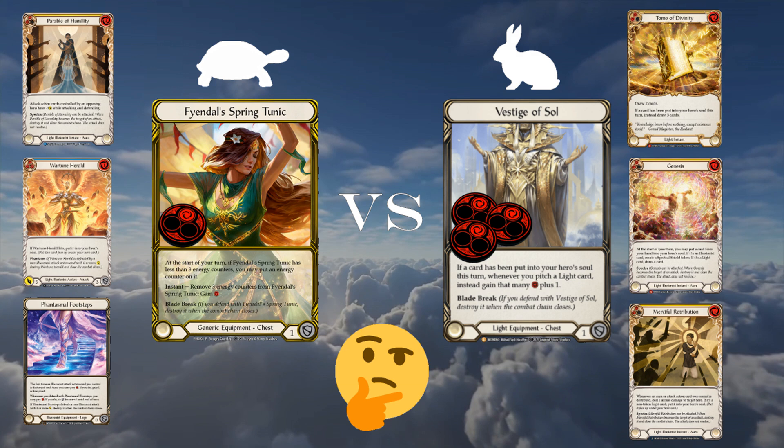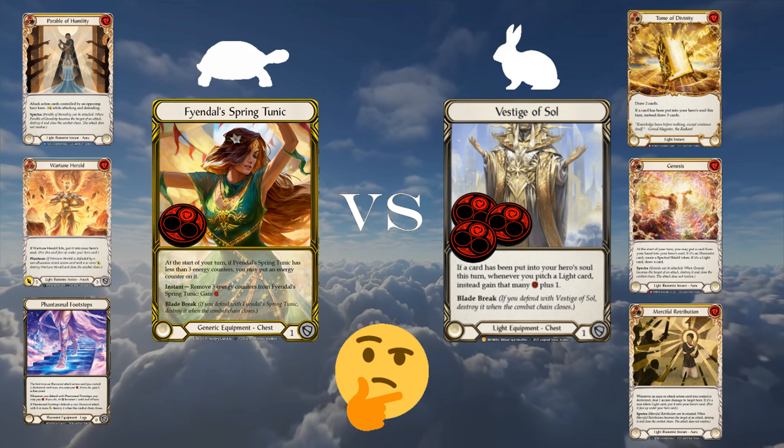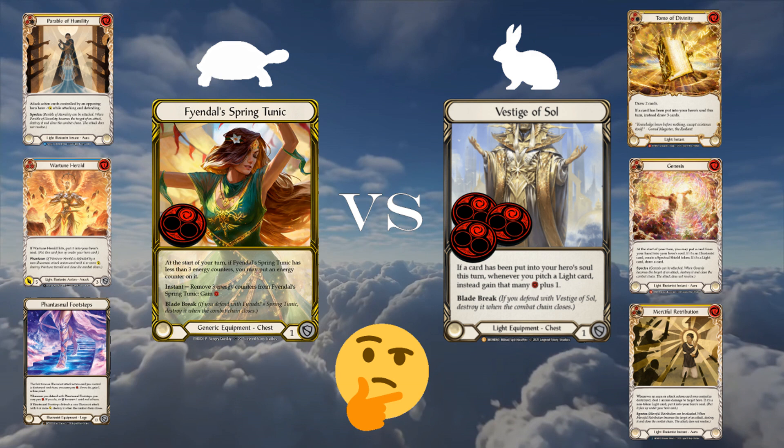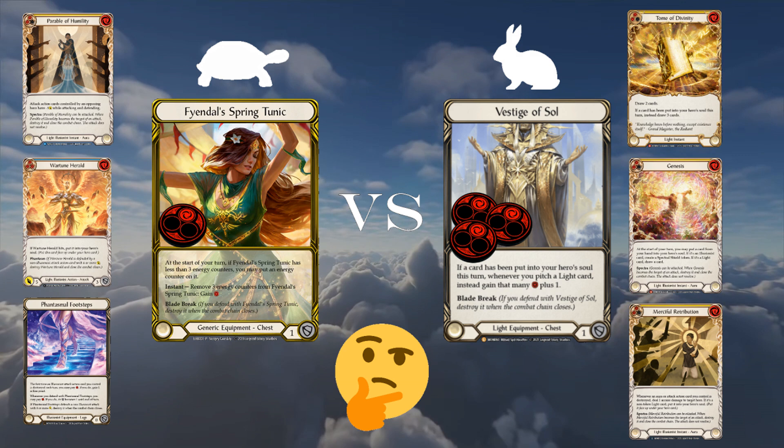Prism has to balance yellow pitch cards for Luminaris, having enough pitch to play her instant auras, enough cards that block, enough defense reactions for various matchups, generic cards to break phantasms in the mirror, and access to different equipments to handle arcane barrier needs against runeblade, wizard, and the like. Because of all these deck building factors, Prism has to make hard choices when designing her game plan.